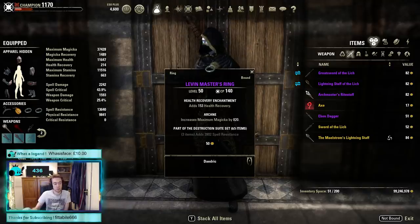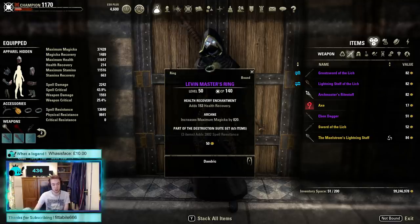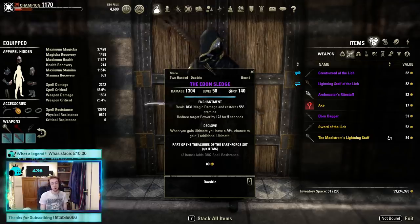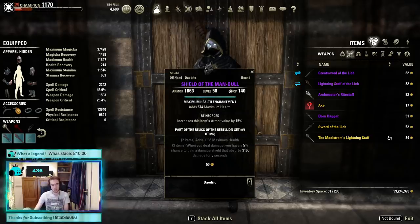Next we have a couple of items that don't exist at all: Levin's Master Ring and the Ebon Sledge, which is a melee version. These are from the Treasures of the Earth Forge set and the Destruction Suite set. They gave a free-piece item set bonus with 2,802 spell damage — pretty cool. There's also the Shield of the Man Balls from the Rebellion set, which gives health and a five percent chance to gain a damage shield when you deal damage. Neither of these exist in the game anymore.